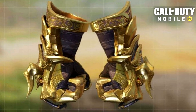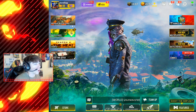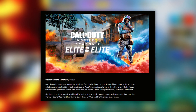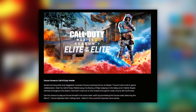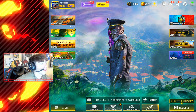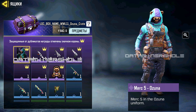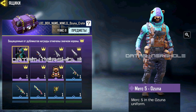Those things look amazing. Now what you guys probably clicked on this video for — the brand new Ozuna skin. If you haven't seen it already, it's basically a variant of the Merc 5 outfit that's already in the game. Award-winning artist and reggaeton musician Ozuna is joining the fun at Season 7 launch with a full in-game collaboration. You get the chance to play as the skin himself in the brand new game mode. There's a brand new crate on the store now — the rewards include a CAM 44, an MP5, and also a desert eagle.